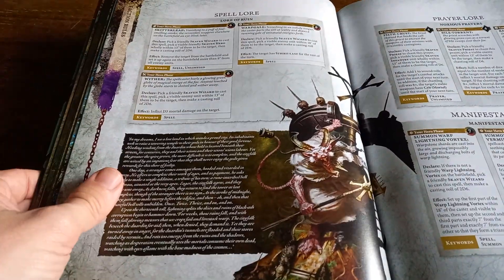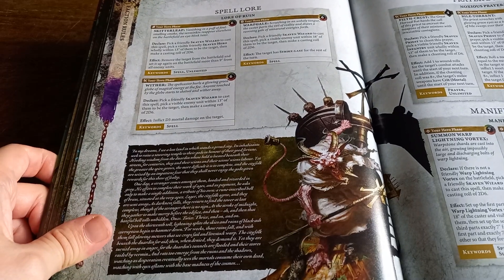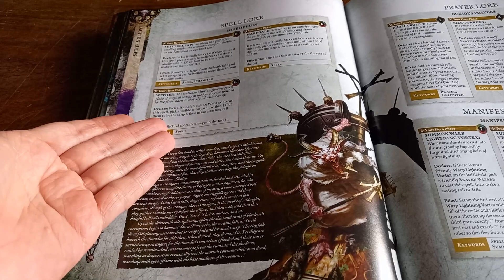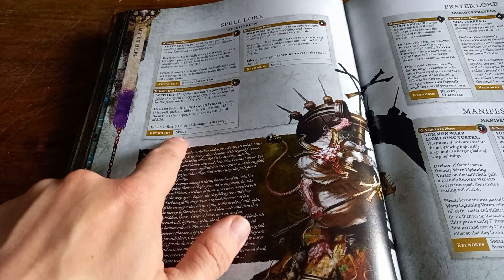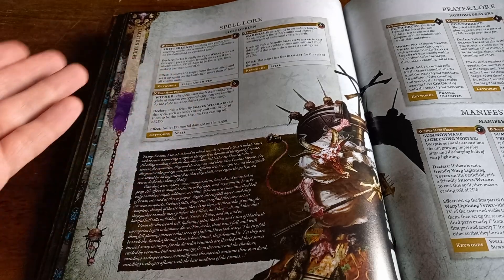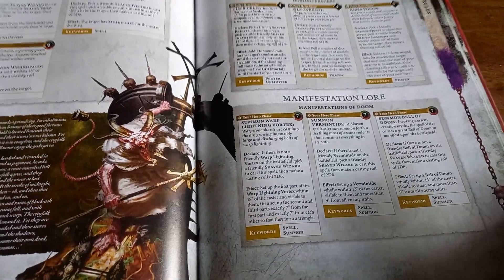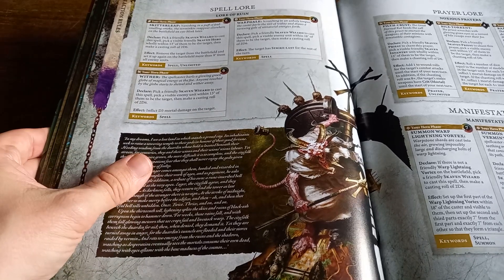You have your spell lores, which is a little bit disappointing. The spells themselves are fun and very Skaven, but it seems a real shame that you still only have three of them. I was hoping that once we got the actual battletomes they would have expanded this to a full six spells, but just having three that are very similar — if not exactly the same — as the ones from the faction pack seems like a letdown. You have the same three prayers and the manifestation lores as well.